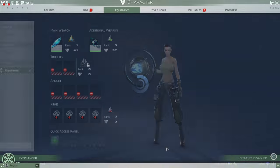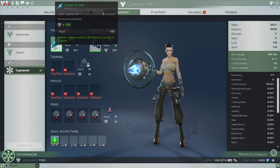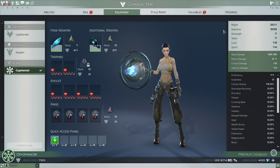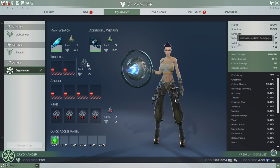Let's touch briefly on stats. Might is found on your main weapon, your crystal, and increases the minimum and maximum base damage. Stamina is found on your secondary weapon, your crystal frame, and increases your hit points. Depending on who you listen to, there are different ways to stack your Cryomancer — most people suggest stacking either Might and Luck, or Valor and Luck.